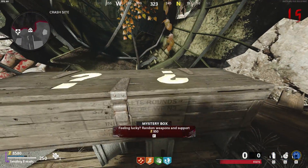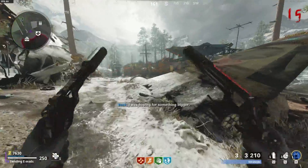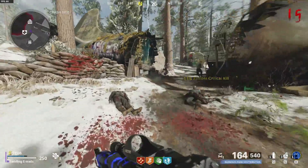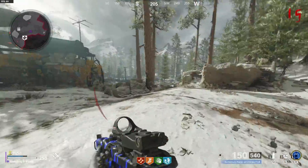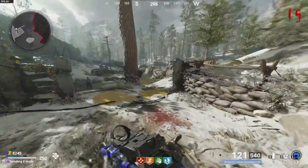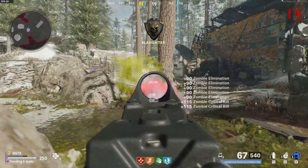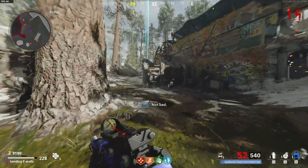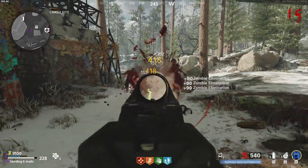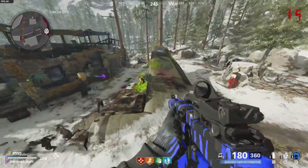Originally I was rolling a ton on the mystery box and wasting my money early on. I got blue revolvers — wasn't exactly the weapon I was looking for. Since then I've said screw it and just been investing into a weapon I want, so I can pack-a-punch it pretty early, start doing more damage, and focus on perks instead of wasting money on the mystery box that never gives me something good.